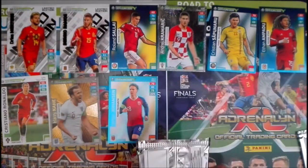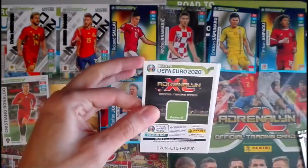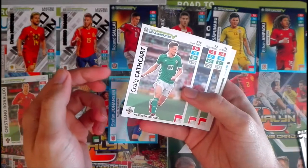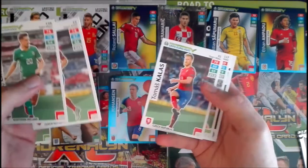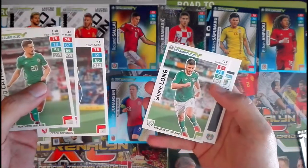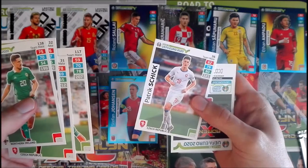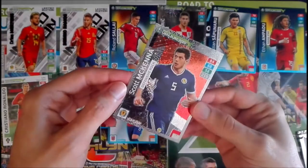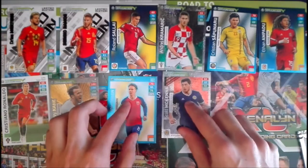This is going very quickly — already on packet seven! We have a card from Northern Ireland, Brabec from Czech Republic, Kala — another Czech Republic player — and Long from Ireland. The special card is Scott McKenna: Defensive Rock. So that's another Power Card — two power cards today, along with a rare card, fans favorites, and two rising stars.